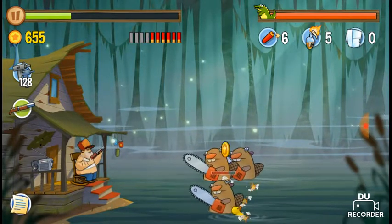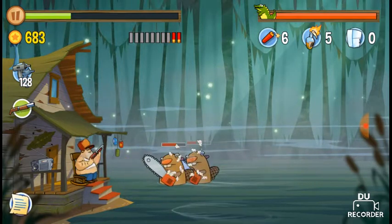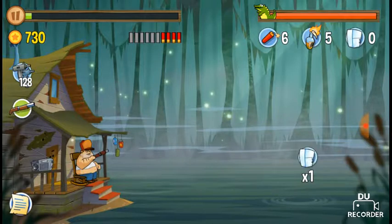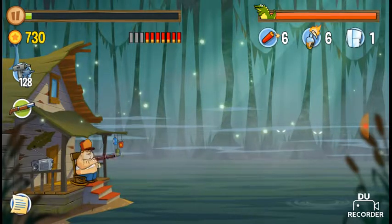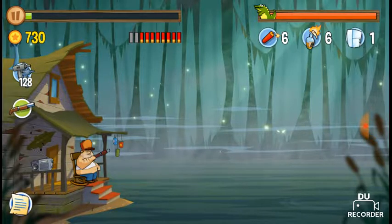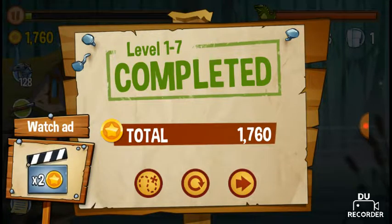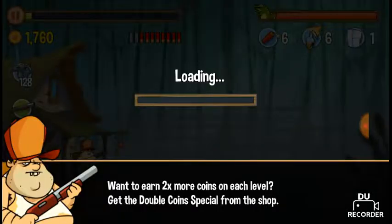Let's reload for a second and then start shooting. That got so close — not as close as last time but it still got close. I forgot I had Uzis! Alright, let's go back to the map. By the way, this game is free on Android and iOS so you can download it anytime you want.